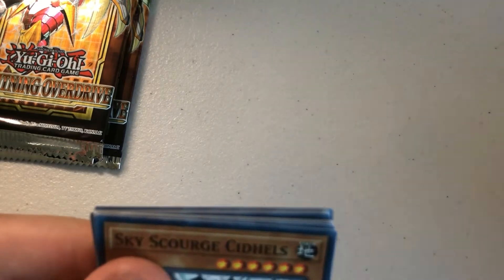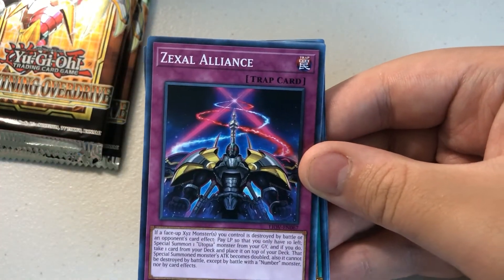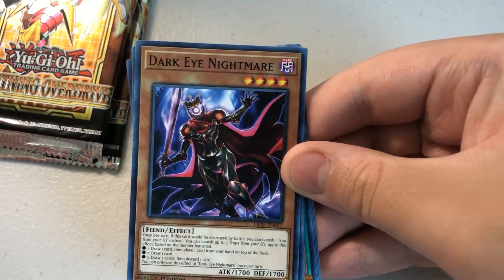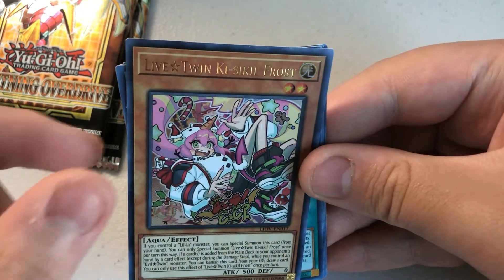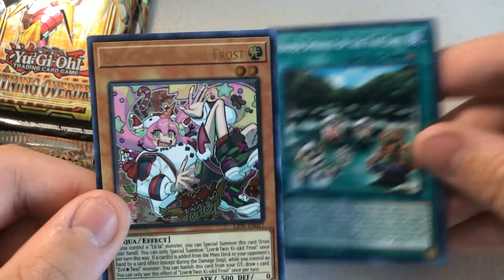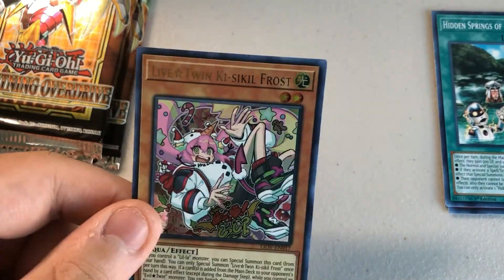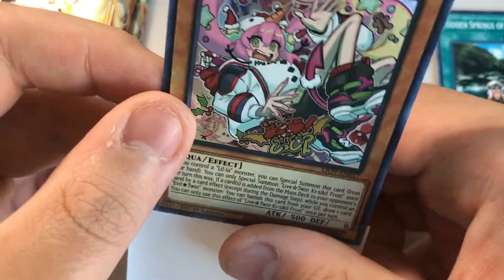Pack 20: Skyscourge Sidewales, Zexal Alliance, Dark Eye Nightmare, War Rock Generation. Live Twin Kisikil Frost — that's our fourth Ultra Rare, a Live Twin card. Cool though. Hidden Springs of the Far East, Amaze Attraction Wonder Wheel, World Soul Carbon, Bissell Rose Shot.